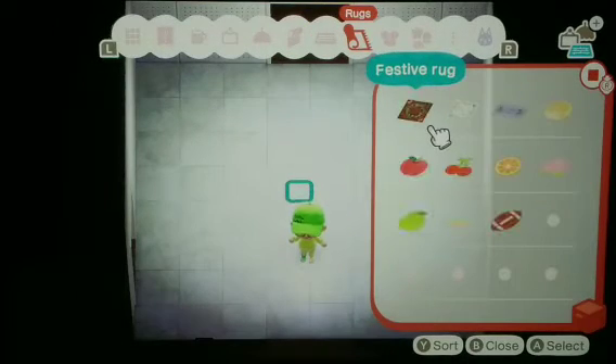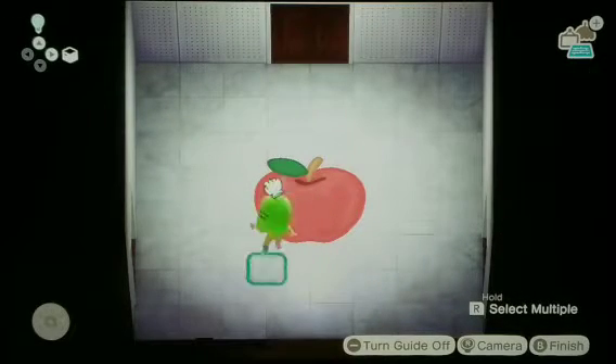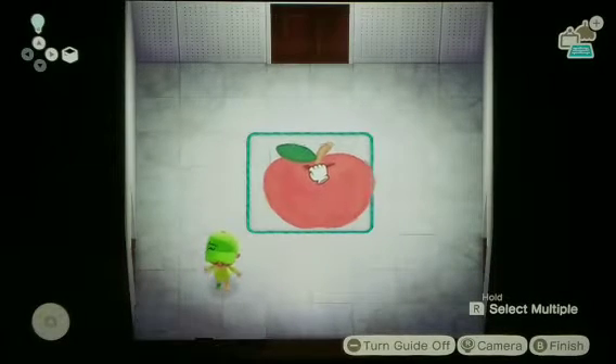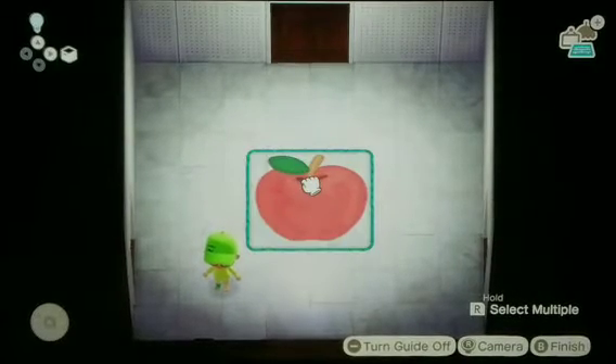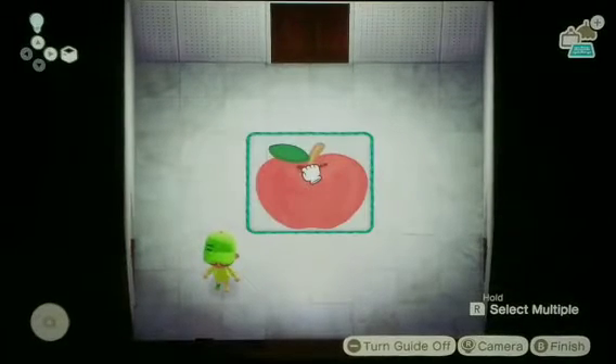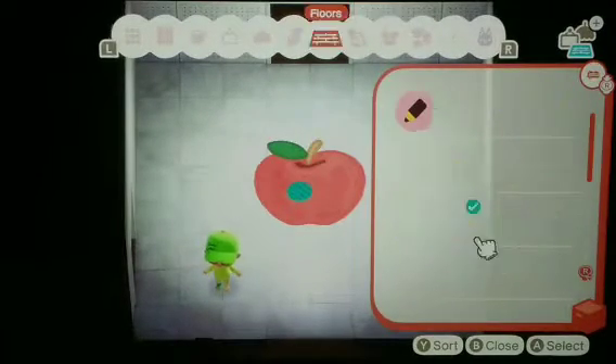First thing I'm gonna do is set down an apple rug. You don't have to do an apple rug, but you can place down any kind of food-themed object in your kitchen. I'll lay this up perfectly in the middle here — I think that'll do.